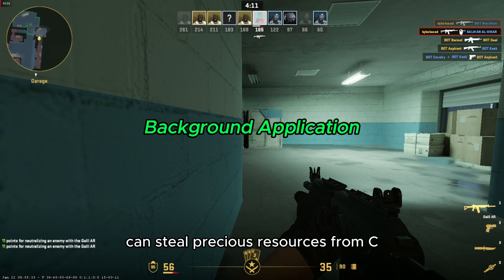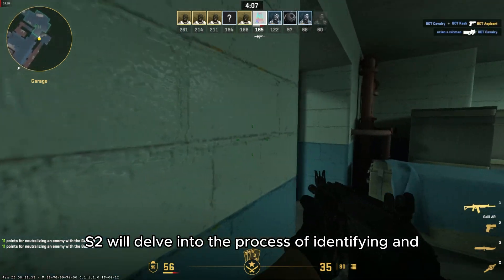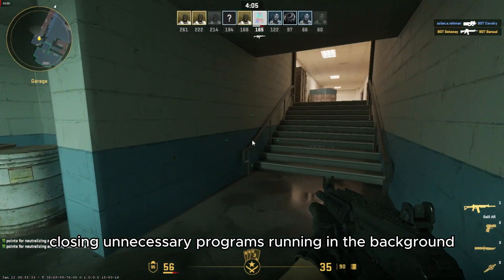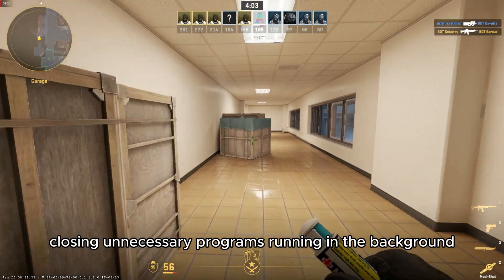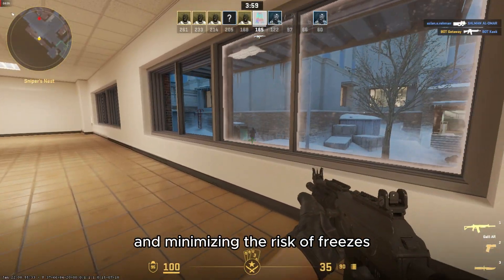Background applications can steal precious resources from CS2. We'll delve into the process of identifying and closing unnecessary programs running in the background. This step is crucial for maximizing system resources and minimizing the risk of freezes.